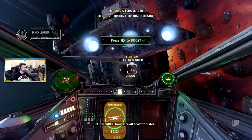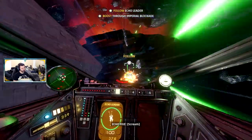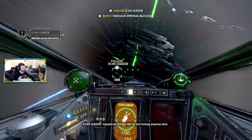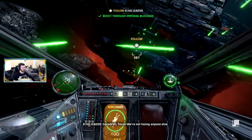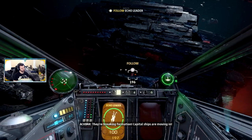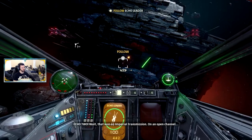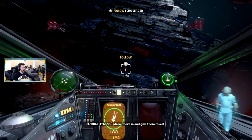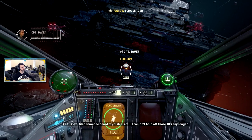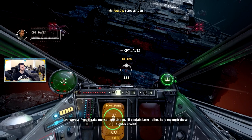Now fire all boost thrusters — let's go! Five Squadron, focus — we are not losing anyone else. I can hold it — I'm breaking formation. Capital ships are moving in. Rebel Alliance forces, the convoy needs support. Wait, that was an Imperial transmission on an open channel. Echo Squadron, move in and get them. I'm glad someone heard my distress call — I couldn't hold off those TIEs any longer. Who are you? A defector — call me Lyndon. I'll explain later.